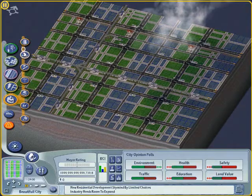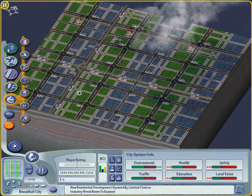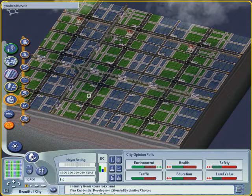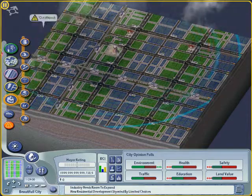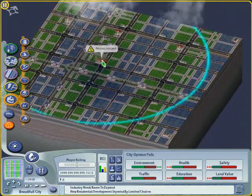Now let's continue with the facilities panel. I want to construct a deluxe police station but I first have to unlock it. To save time I will use the cheat to unlock all buildings. After this I continue with placing the police station, hospitals, schools, and fire stations.